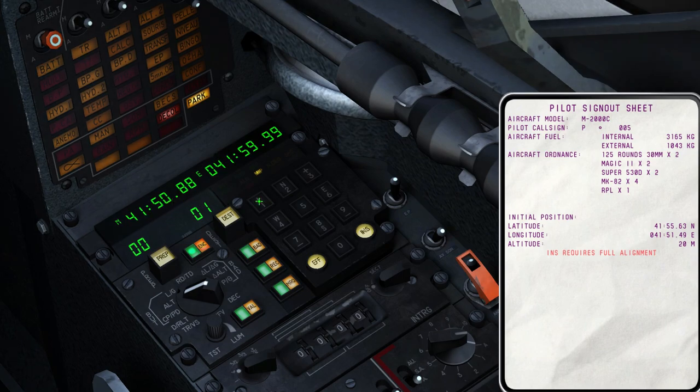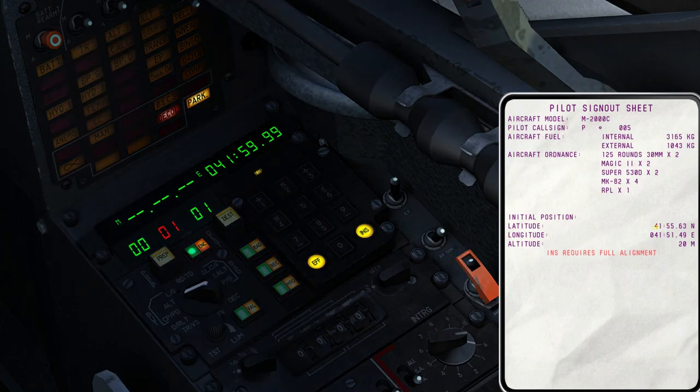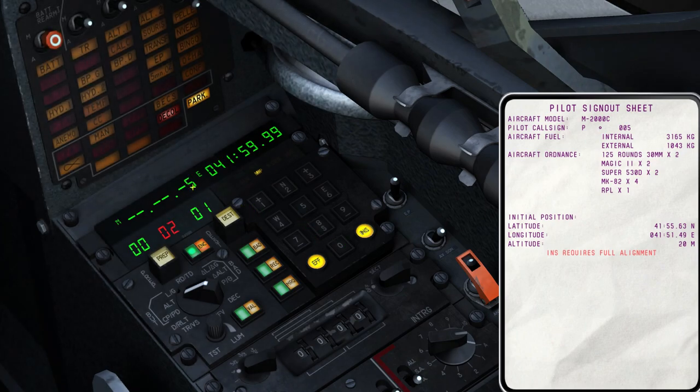To clear the latitude, we can press either 1 or 7, at which point we set north or south by pressing either 2 or 8. I press 2 and enter the latitude. I enter erroneous data, so I clear it by pressing the EFF key, then re-enter north or south and re-enter the latitude. Once the correct latitude is entered, I confirm by pressing the enter key labeled INS.